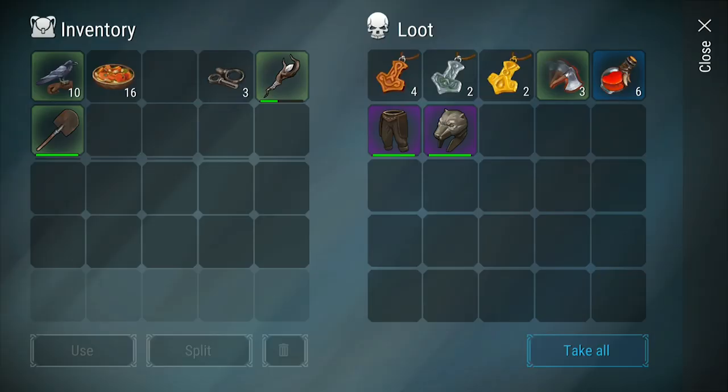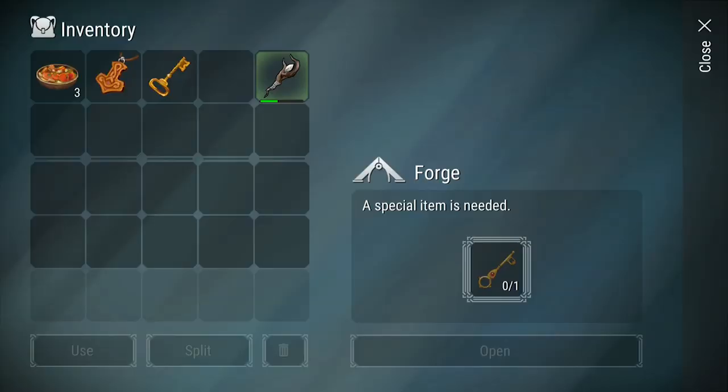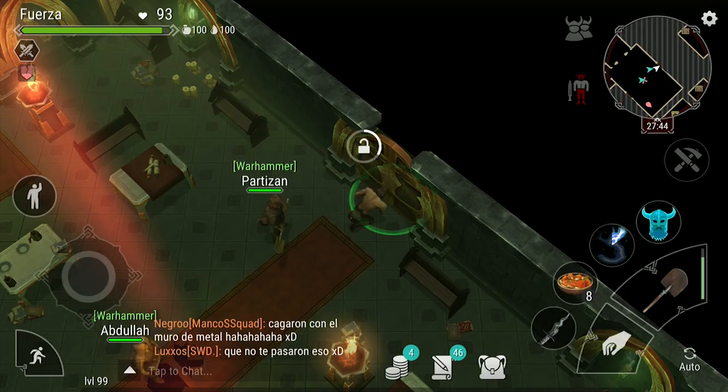When you kill the necromancer, she will drop a bunch of really good loot and eventually she will drop the key to gain access to Odin's forge. At the time I'm making this video, the forge does not exist in the game yet, but as soon as it does, I will make a video on the cheapest way to do the forge. After you loot her body, you can open the final chest room.